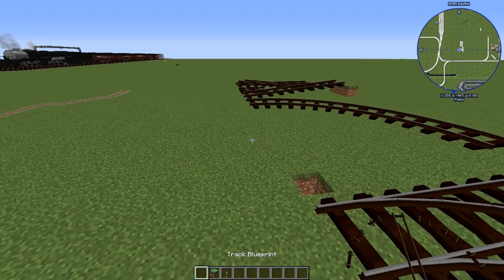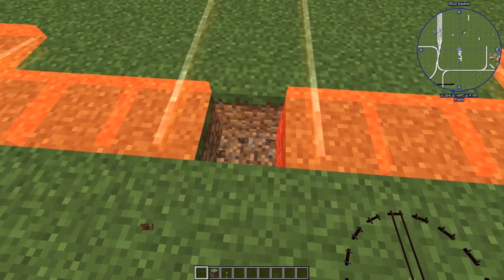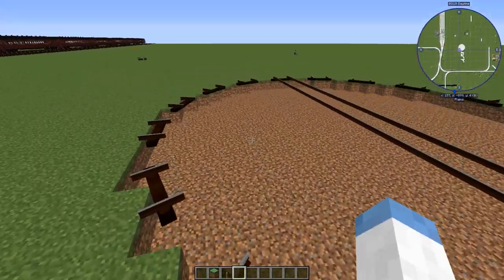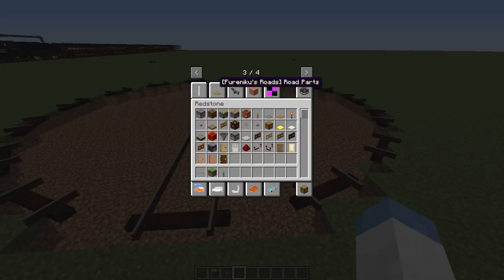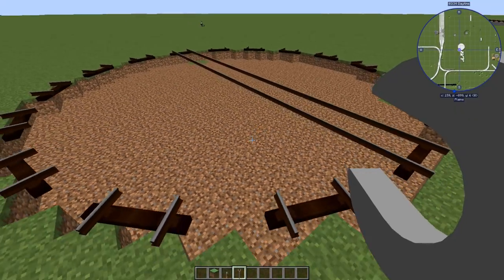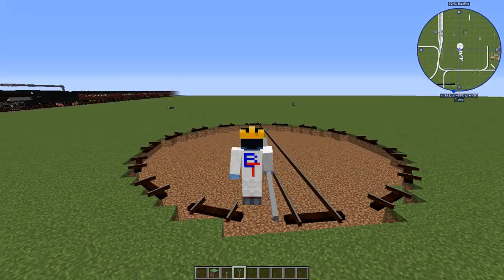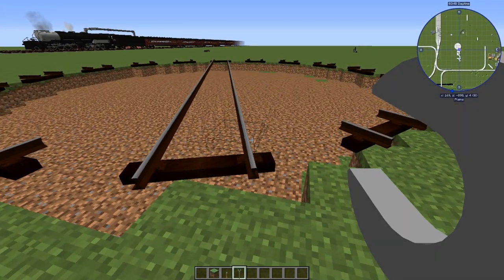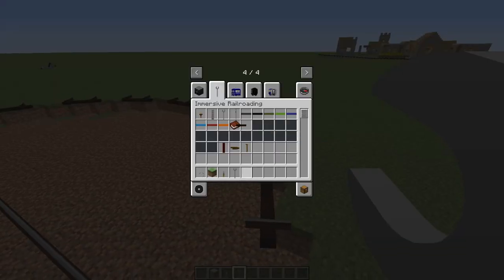Next is a turntable. The turntable is probably the most complicated track. The turntable does not do anything with redstone - you get yourself a large wrench, which is indeed a very large wrench, and you just right-click the turntable and it turns the table. If you shift right-click, then it goes the other way.